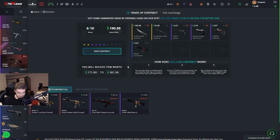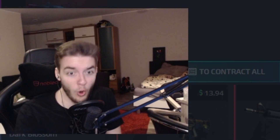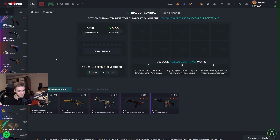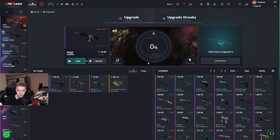If we could get up to like a $200 knife right now, I'd be more than happy. $190 trade-up contract — there we go. And we're going to get ourselves... Holy smokes! $207 gloves! Not mad about this one at all. Let's try to upgrade the rest of our skins and maybe we can make something happen as well.